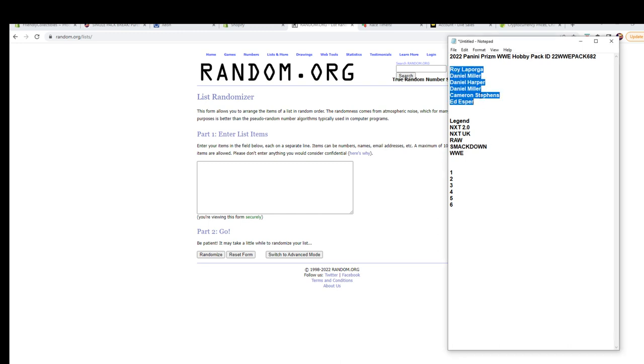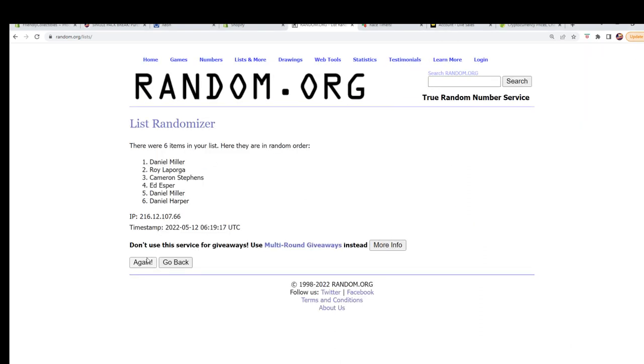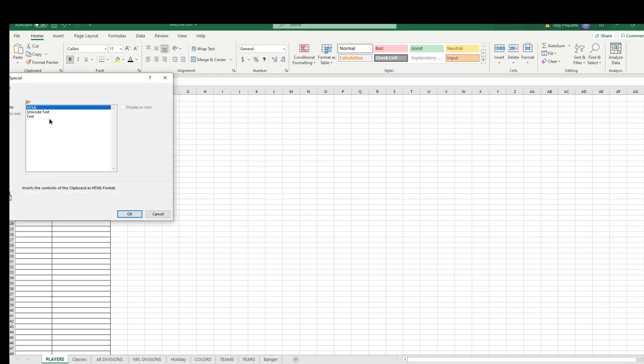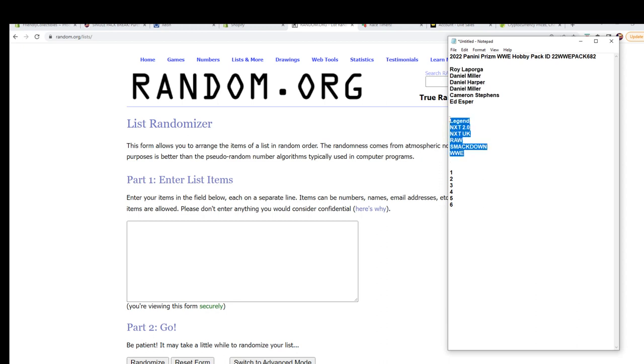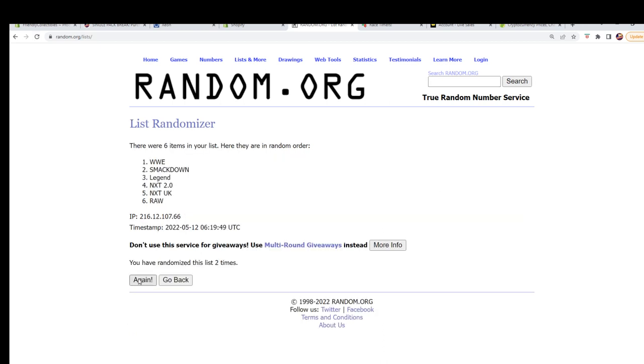We got Roy right here to ride. Names and category — seven times each. Alright, Daniel M to Daniel H. And let's do categories next. Legend to WWE. WWE. Alright, SmackDown to Raw.